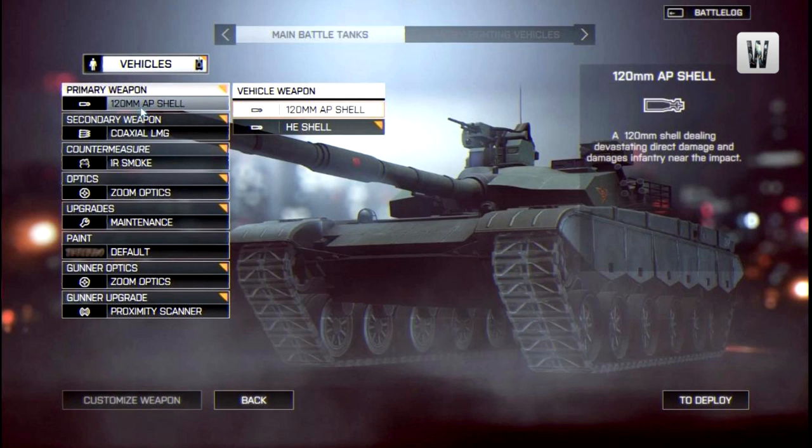From the screenshot we can see there are 8 different types of customisation sections for this tank: primary weapon, secondary weapon, countermeasure, optics, upgrades, paint, gunner optics, and gunner upgrade. So we're looking at both how you drive the tank and what upgrades you can get, as well as what upgrades you'd pick if you were in the gunner position. As a gunner, you now have dedicated customisation options in an MBT.